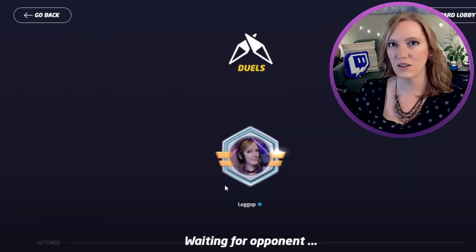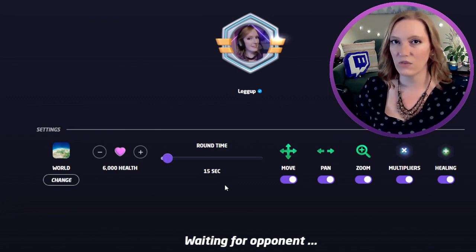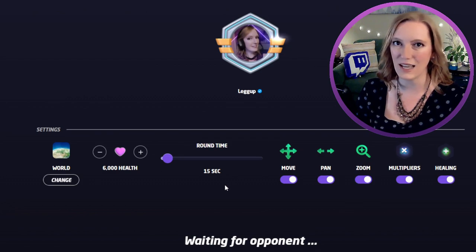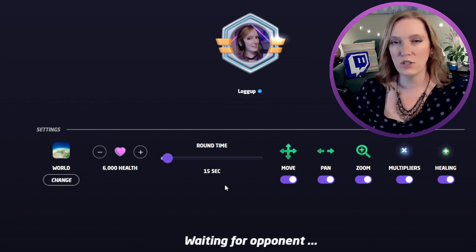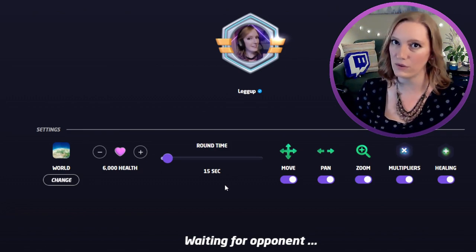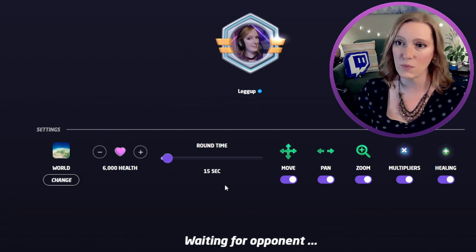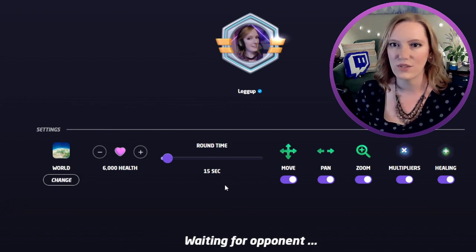Next up, we have Duels. Duels are the only 1v1 game mode in Play With Friends. You're fighting over health points — it starts out with 6,000 health points, although you can change that to make it harder or easier. Each round, you and your opponent will be guessing where in the world the map location is. The game will then decide who is closer and calculate the difference between the two scores. That difference will be subtracted from the loser of that round, slowly chipping away at their points. You can turn on things like multipliers and a healing round, and also modify move, pan, and zoom. The game ends when the first person loses down to 0 or negative points.